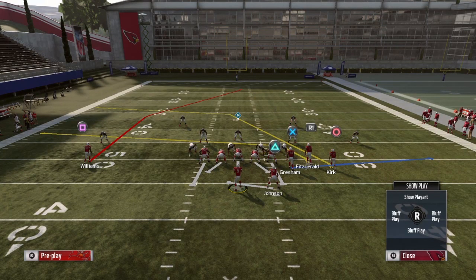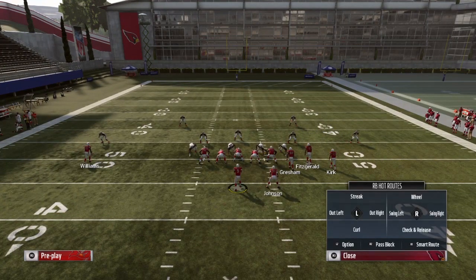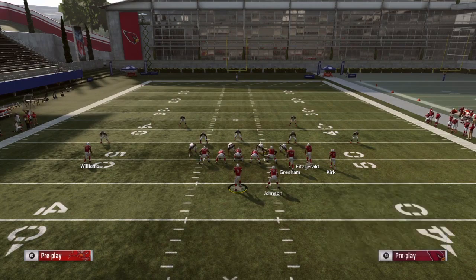Against cover two, I will leave Williams on his post route because if they don't deep blue that middle linebacker, it's going to be a one-play touchdown. For the rest of the setup, the first thing I'll do is block the running back — Triangle the Y, select the running back, and then press R2 or right trigger to pass block. Then you want to drag the tight end: Triangle the Y, X on the tight end, and then pull the right stick down for the drag.